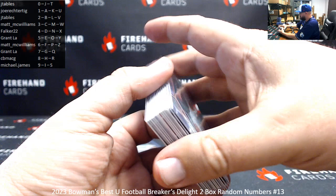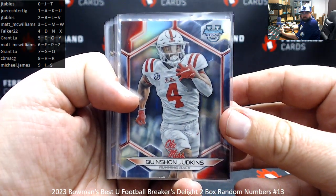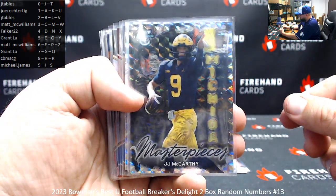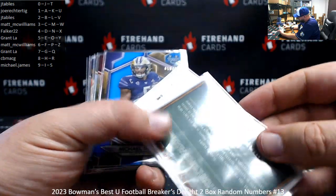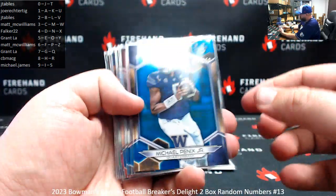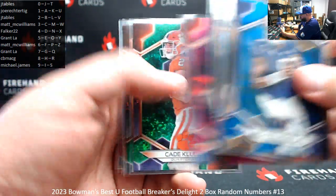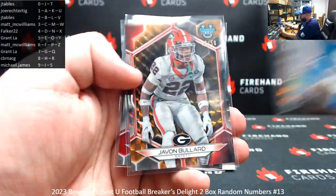Alright guys, here's the recap. Thank you again for joining break number 13. A couple of base refractors: Quinshawn Judkins and Walker Howard, spots 1 and 5 respectively. A couple of non-numbered inserts: Masterpieces J.J. McCarthy and Studio Stars Quinshawn Judkins, spots 3 and 7. Serial numbered hits — blue refractors out of 150: Michael Penix Jr., K.J. Jefferson, C.J. Donaldson, Graham Mertz. Out of 100: Kyle McCord, Jaden Delora. Out of 99: Cade Klobnik and Joe Milton. Out of 50: Brandon Ennis and Javon Bullard. And a red lava one of five, Caleb Downs.